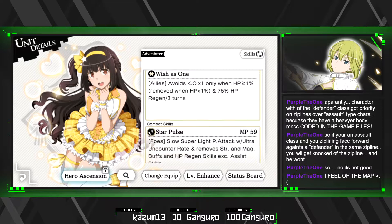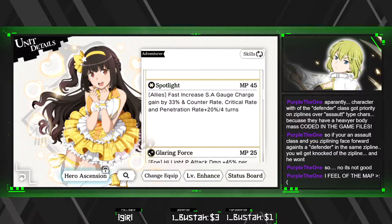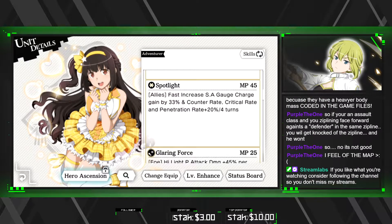Sauline, as you already know, is for the SG charge — increases it by 33 percent. You can also use many other units that do the same thing: Priestess, Welf, even the new Ray.